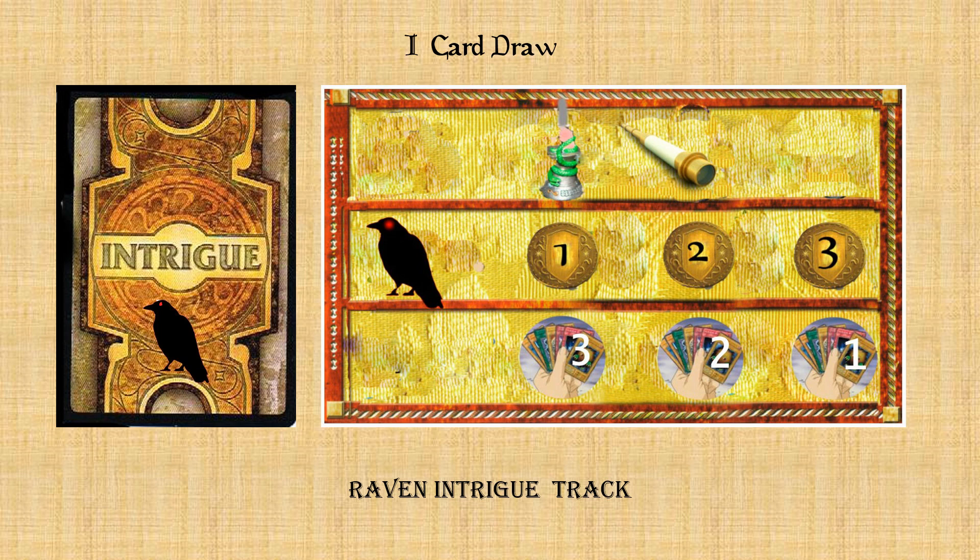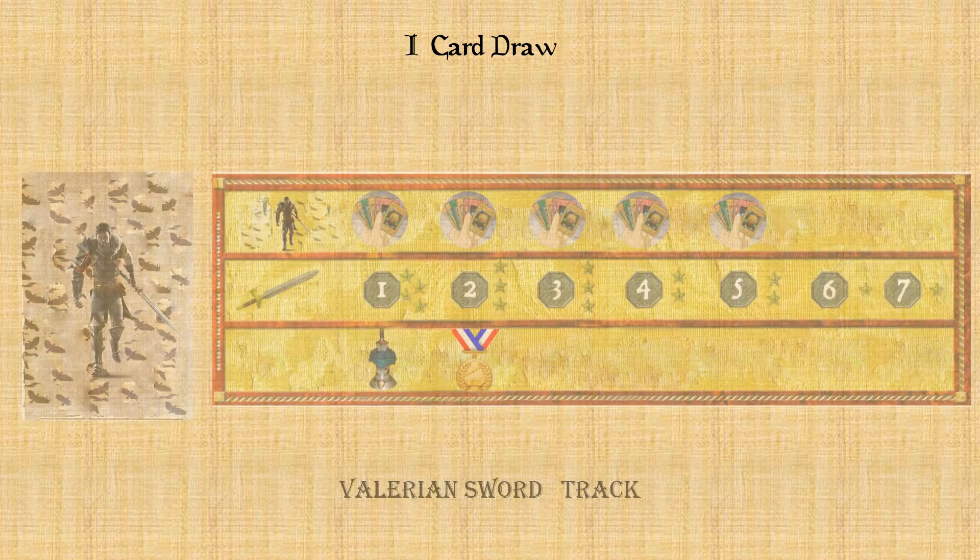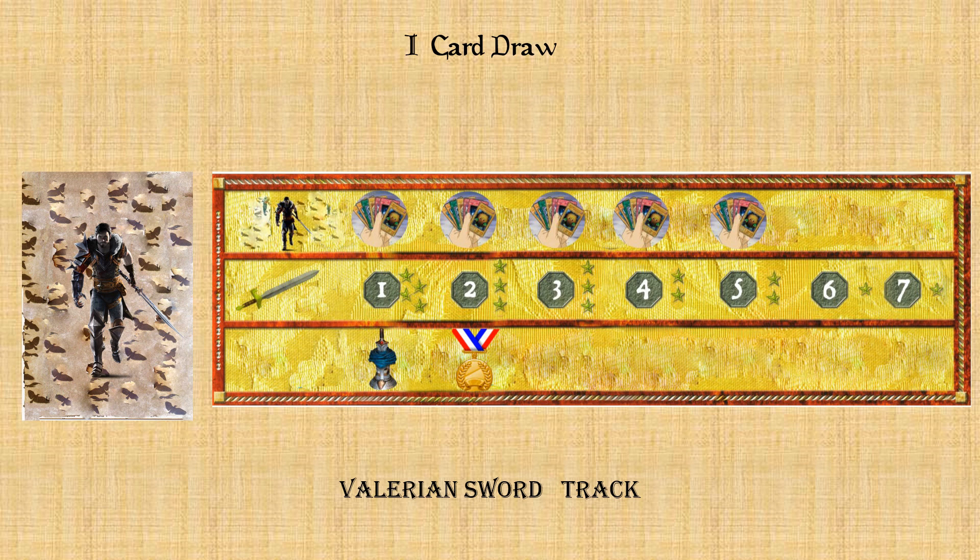Remember all nine houses go on the tracks — sometimes a non-player house may occupy one of them. Whoever is the master of whispers gets to draw three extra cards from the intrigue deck; whoever is the leading spy draws two cards from the intrigue deck; and whoever holds the third position can draw one card from the intrigue deck. So it's really beneficial to get on that track. Then we have the military master of swords track, where the first five positions can draw from that card.